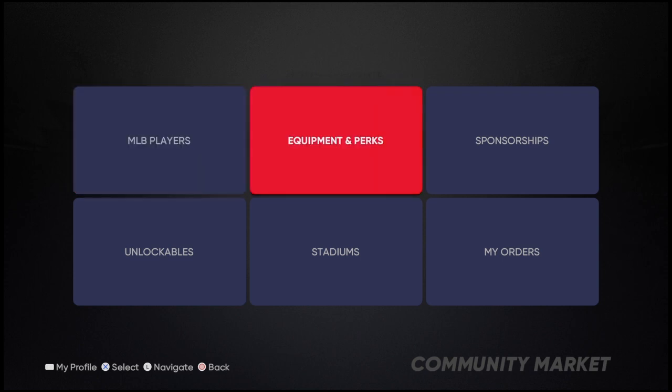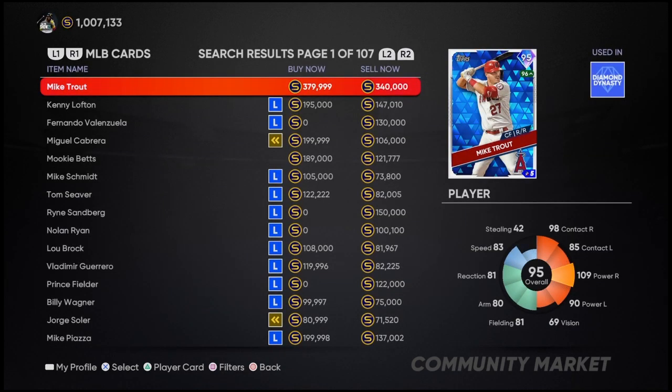The tabs are: MLB players, equipment and perks, sponsorships — those are your orders — stadiums, and unlockables. We're going to start off with players.